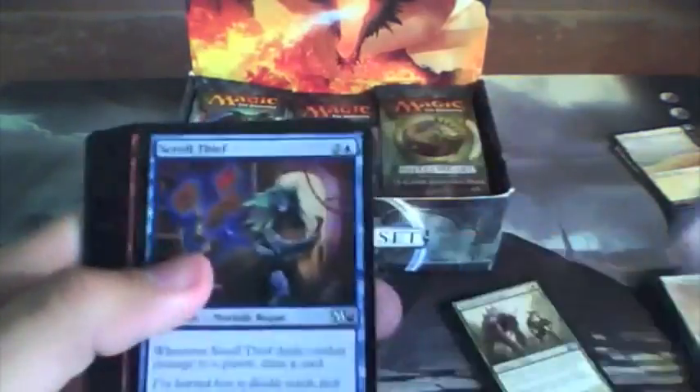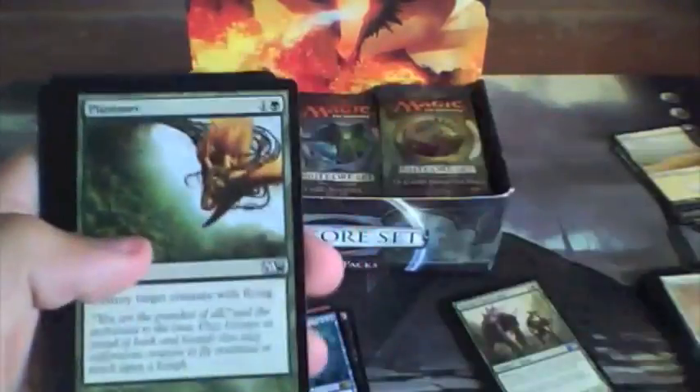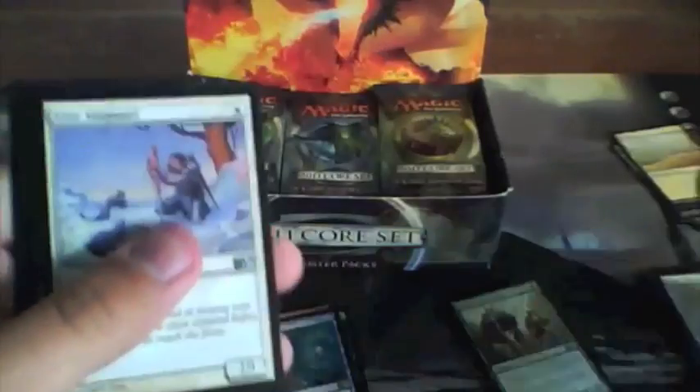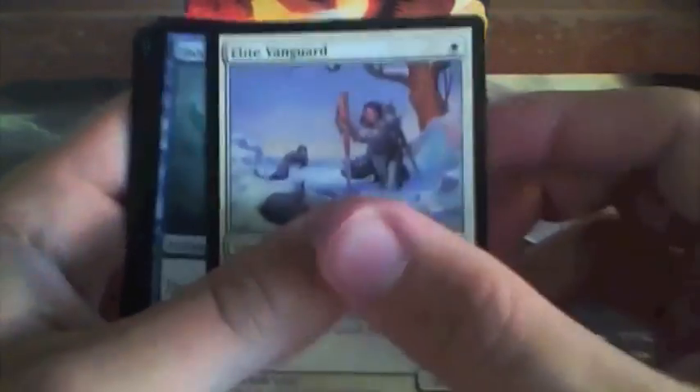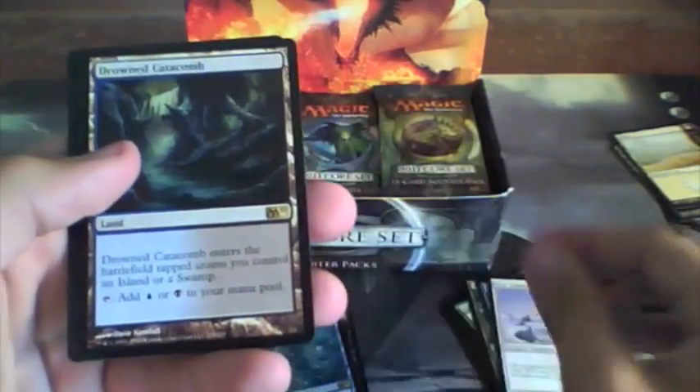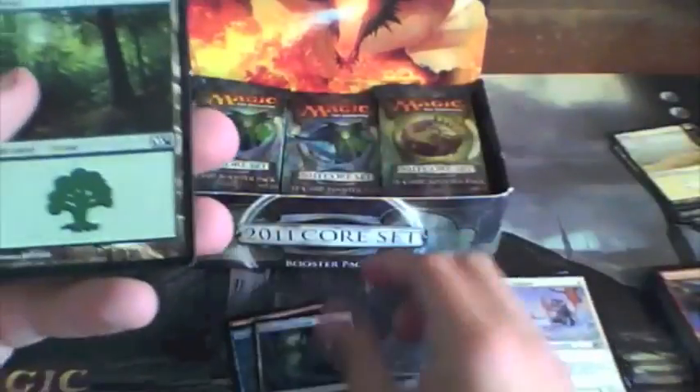Berserkers of Blood Ridge, Scroll Thief, Chandra's Outrage, Doom Blade, Jace's Erasure, Plummet, Tireless Missionaries, Bloodthrone Vampire, Tome Scour. Uncommons: Elite Vanguard, Jace's Ingenuity, Nature's Spiral, with a Drowned Catacomb for our rare. There's also a foil uncommon Air Servant — cool.